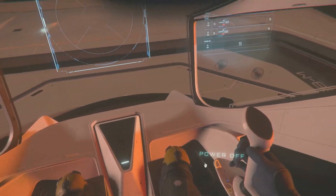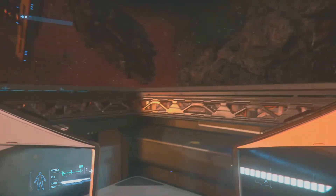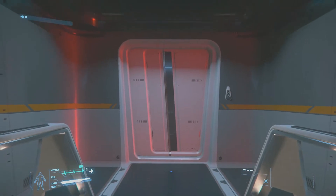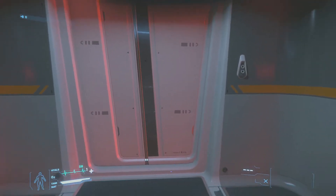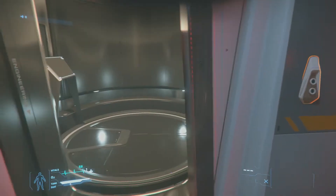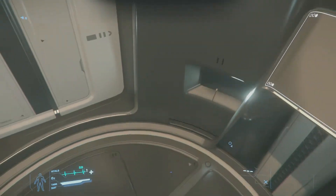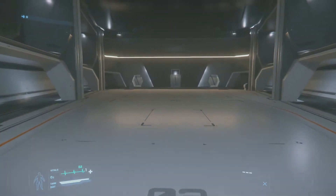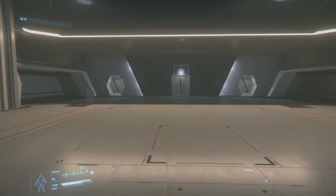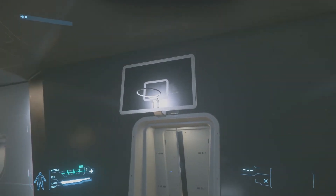The modelers who work for Star Citizen are some of the best — I have only praise for them. Going back down to the hangar, there's another turret for the bottom of the ship. There are two-man turrets on the ship, and I think four point defense turrets — light turrets. You also get size three missiles.